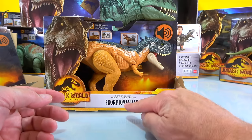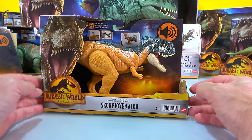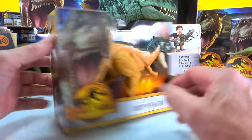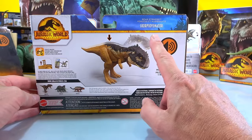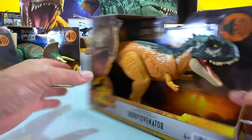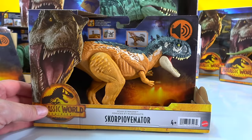Now let's go to the Scorpio Venator - what is he all about? This guy looks similar; he's got the same type of action. Let's see what it says - whoa, Force Strike! It's called Roar Strikers. This guy is sweet too, very similar in size. Let's get him out.